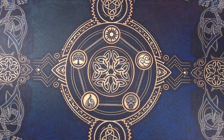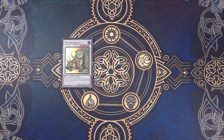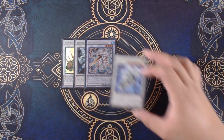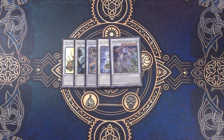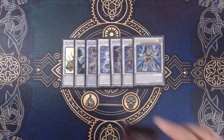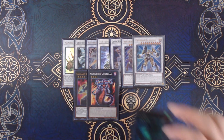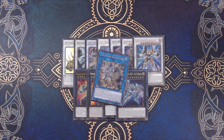We wrap up the remainder of our extra deck with: 1 Naturia Beast that we can make using an Adamancipator tuner and a Beta; 1 Shooting Riser Dragon and 1 Crystron Halqifibrax as our Crystron Halqifibrax targets; 1 Baronne de Fleur that we can make using an Adamancipator level 6 synchro and a level 4 tuner; 1 Satellite Warrior made similarly; 1 Gallant Granite for rock searching; 1 Gorgonic Guardian made using 2 Beta; 1 Abyss Dweller for graveyard hate; 1 Divine Arsenal AA-ZEUS; and the aforementioned Crystron Halqifibrax.